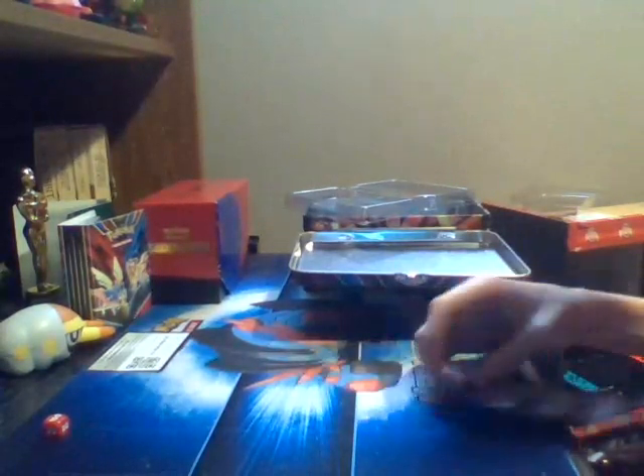The only other thing we can technically really get is the actual lunchbox. And then we got our five booster packs. We'll open from oldest to newest since it makes the most sense. We got an Evolutions, a Burning Shadows, a Cosmic Eclipse, and two Sword and Shields. Let's start off with the Evolutions pack.